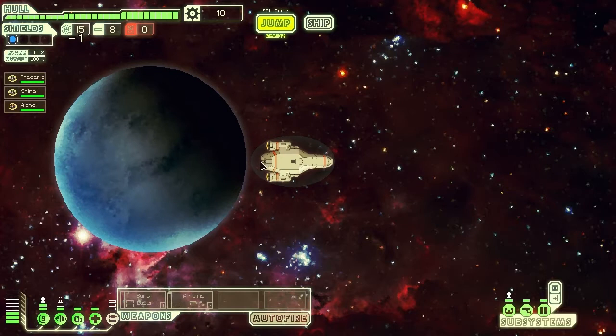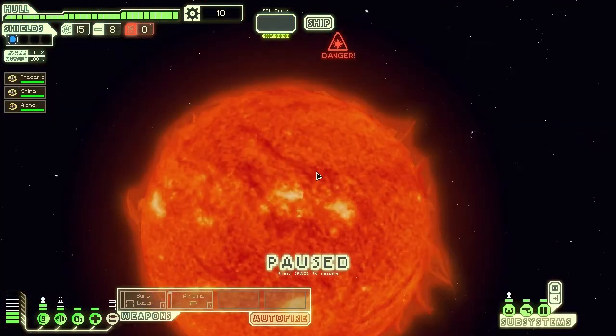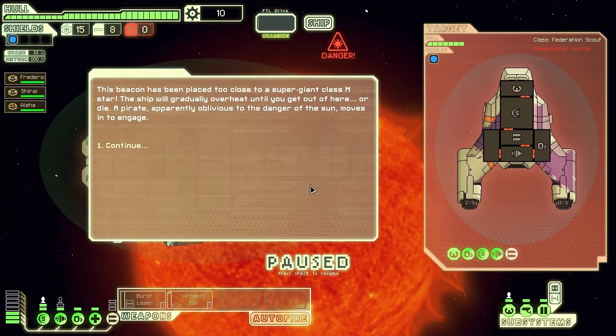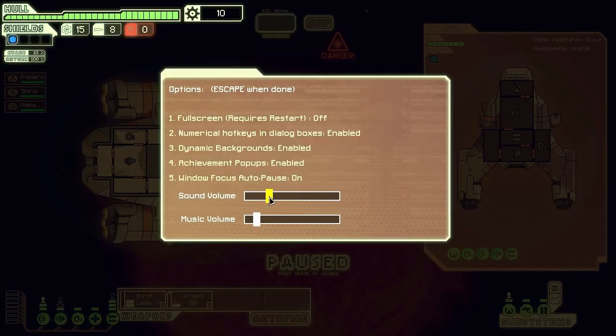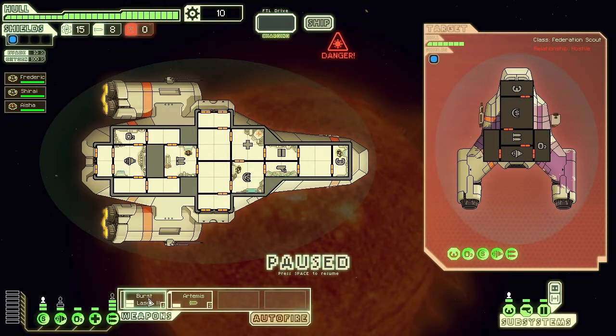We're being chased by the rebels and we're going straight into quite a dangerous sector. We're having to take part in a fight above a sun, which means every so often a solar flare is going to happen and just cause fires on our ship. We've also got to defeat this rebel ship. One of the first things we're going to do is turn the sound volume down a little. That's a bit better.